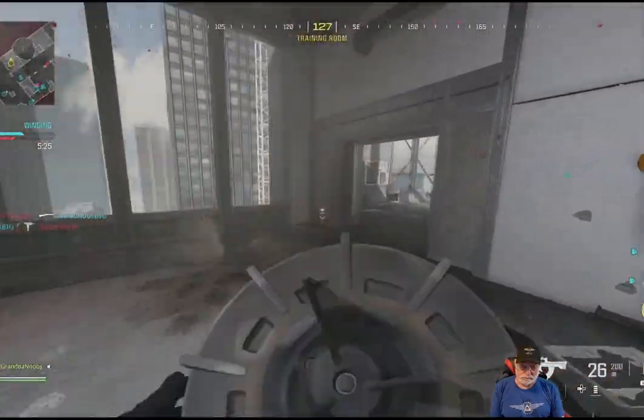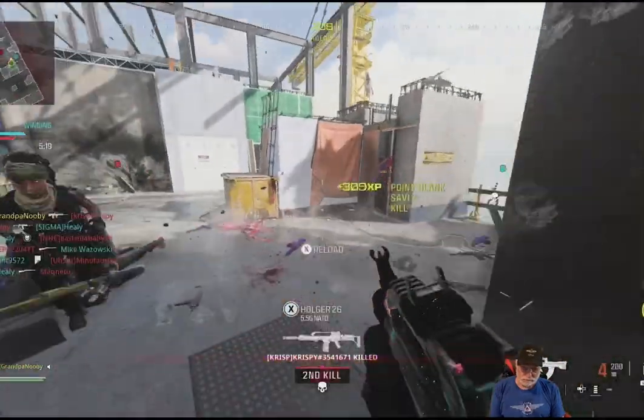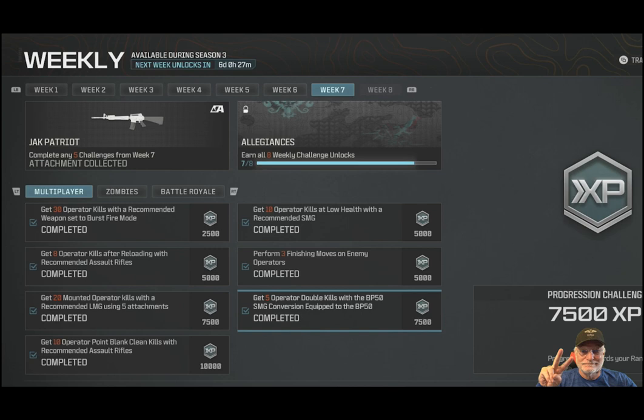So we're completed — we've done it. The Week 7 challenges belong to Grandpa Newby. I thought they were pretty easy, more like a participation trophy. If they'd delivered them without the bugs, it would have taken four or five games to get all of them completed. But I enjoyed it — I always enjoy playing. Follow the strategy and you'll get them done quickly, and the Jack Patriot is yours. I've already done a video on it, I'll leave a link below. If you enjoyed it, please give me a thumbs up, a like, and subscribe — it helps me, helps the family. Cheers and peace to you.